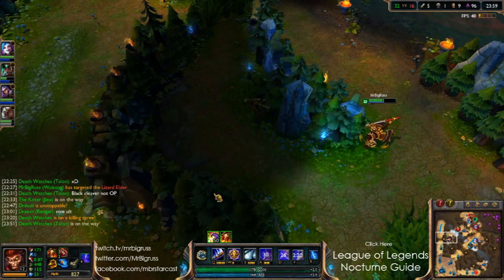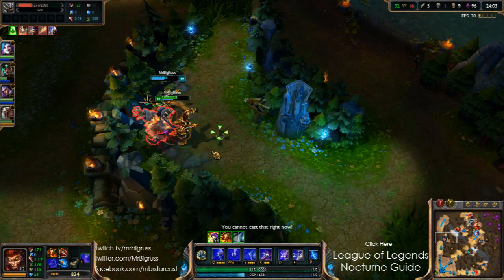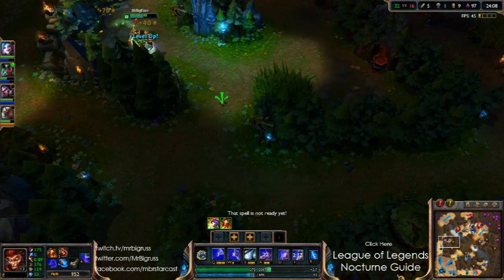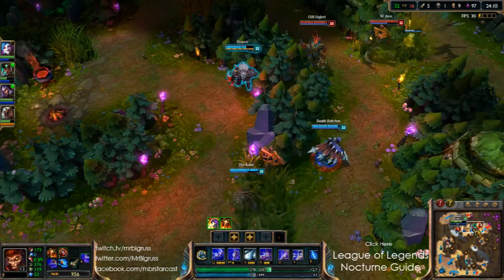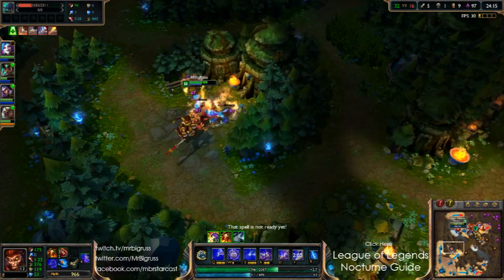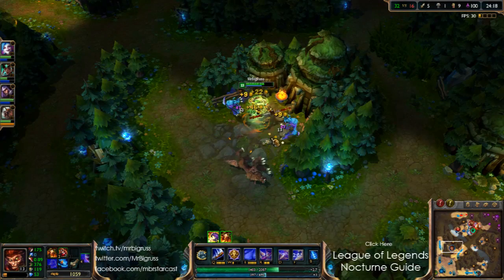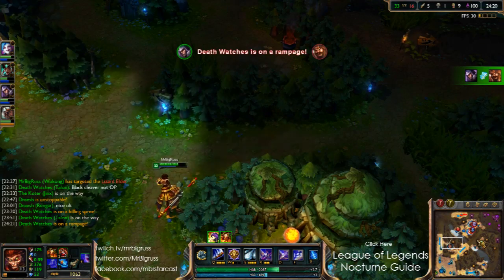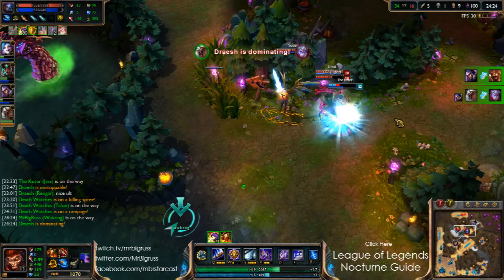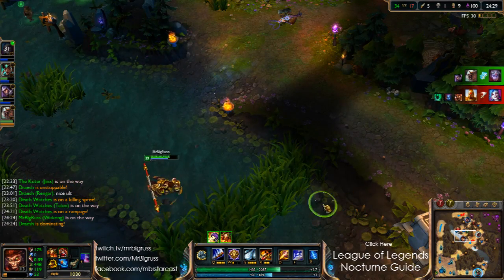That pink ward — that's why I love this pink ward spot, no one ever checks it. We'll drop a ward on Baron. Keep forgetting about my sweeper — it's something I don't really do as a jungler and just not something I'm really used to. I'm just terrible at Season 4 itemization. We'll leave the blue buff for Talon. I don't really know what they're doing at the moment — it's a bit crazy being in the jungle like they are.